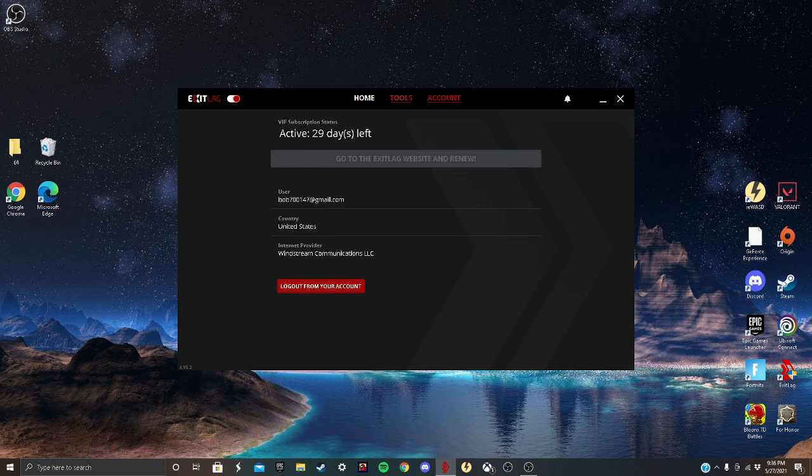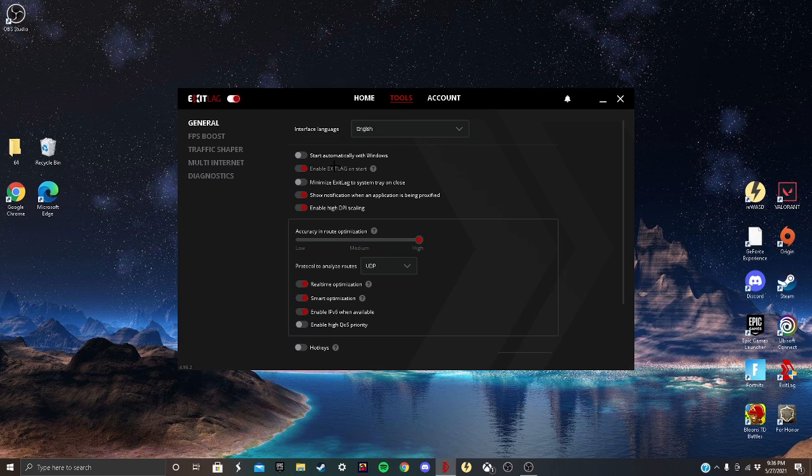Now over to the General tab — this next part is just preference, but you want to have these options on. Make sure you have this on, and then make sure you have this on High.